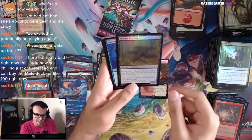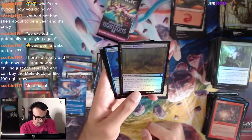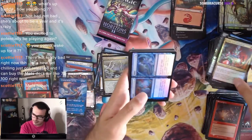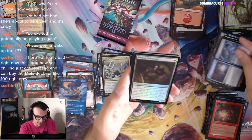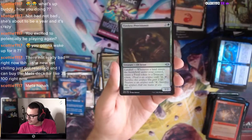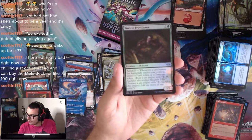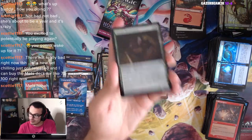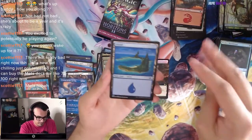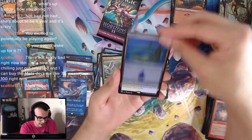I like this — Sinister Starfish, like Sigiled Starfish but looking a little more murky. Tireless Provisioner — this is a good card, a great uncommon. It's kind of like Tireless Tracker but whenever a land enters, you can make a food or a treasure. A treasure is probably the good mode most likely to use. Land — there we go! I said I wanted a fetch, I got my Misty! Let's go! Nice!